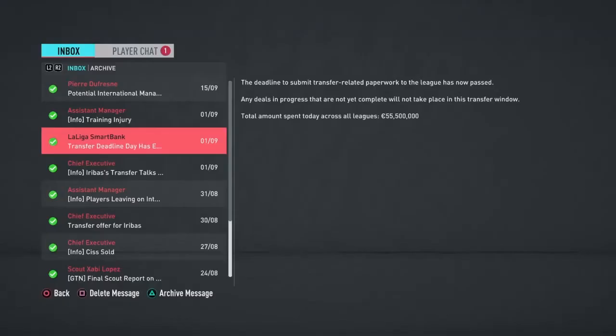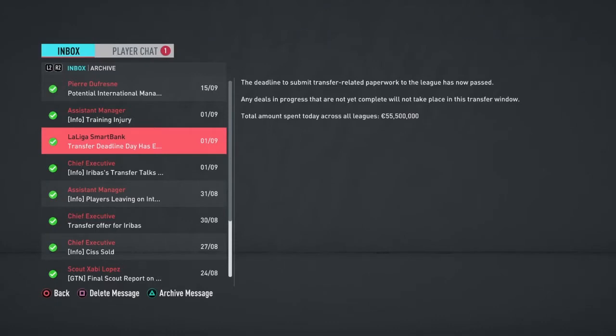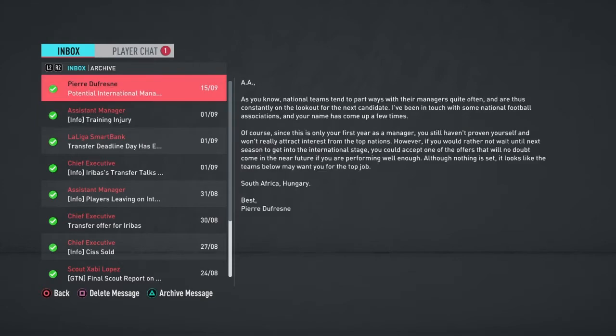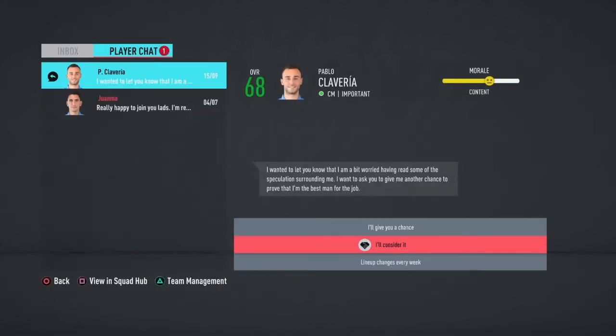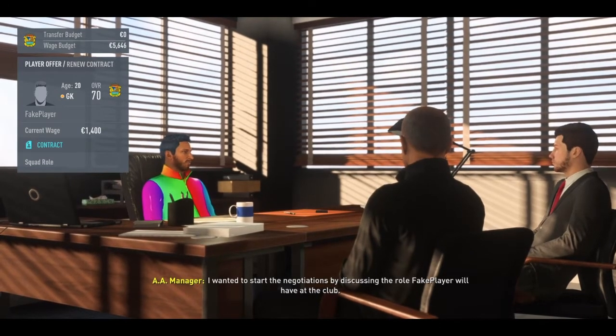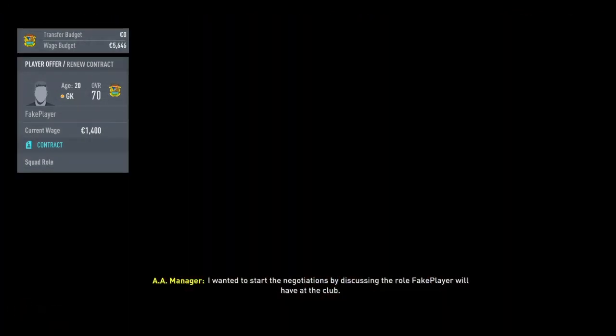Things are getting serious — Fake Player is out for four months. He's apparently suffered an anterior cruciate ligament injury. Now we're sitting in contract negotiations with Fake Player, wearing our rainbow jacket of course.